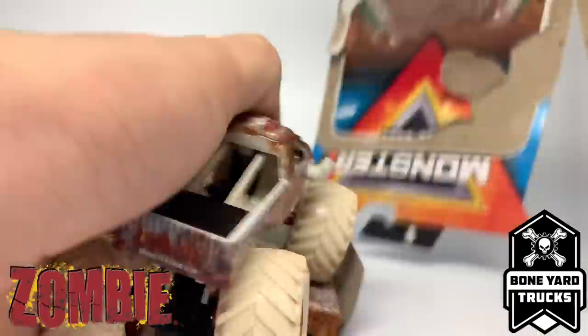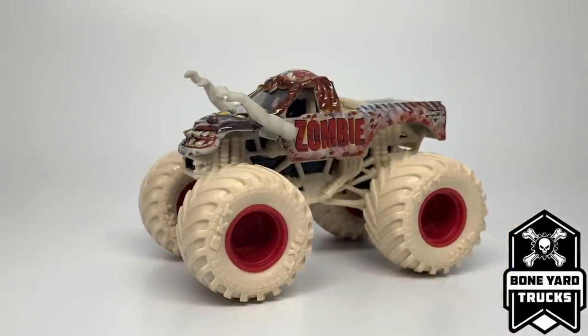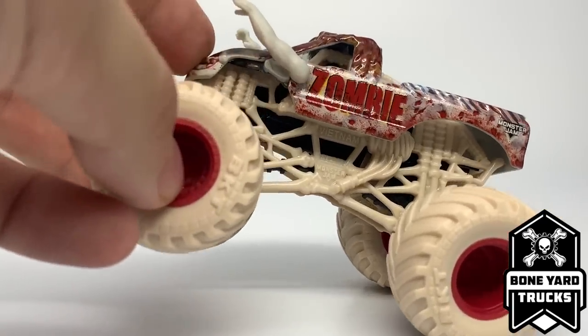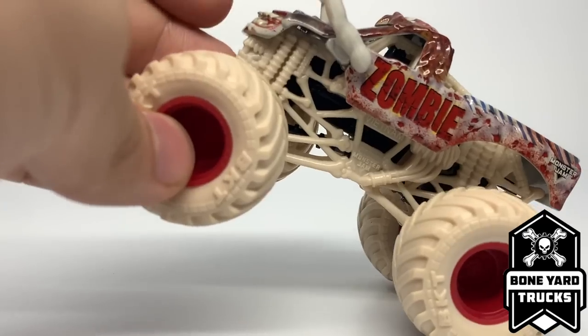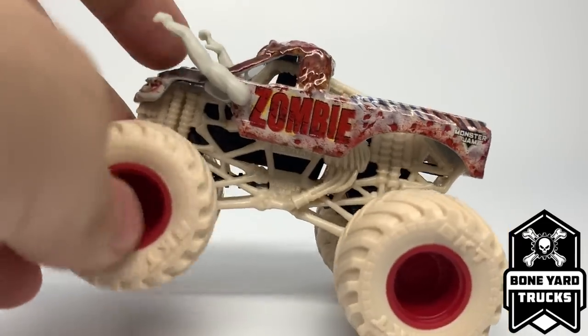Here is the Zombie Boneyard truck, and we're going to unbox it right now. I enjoy how well the Boneyard trucks theme fits this specific truck. Obviously a zombie fits that ghoulish Halloween horror-movie ideology, and the roll cage idea — having a roll cage made of human or animal bones — is really awesome. You can see the roll cage is a bright bone color, with a rib cage for the motor and a mouth on the front of the chassis.